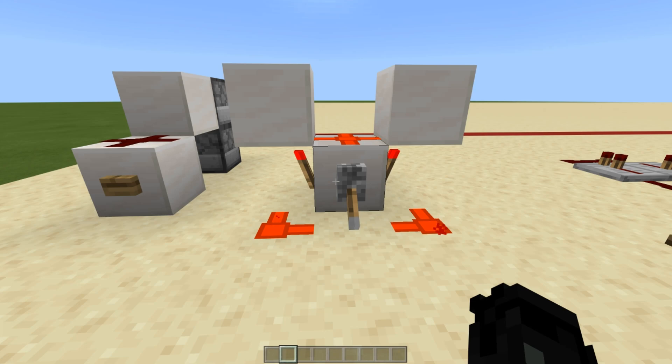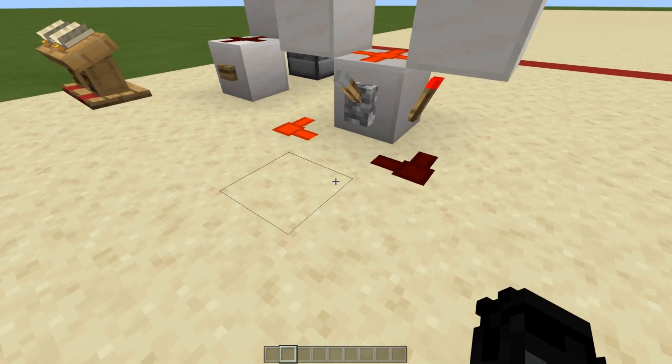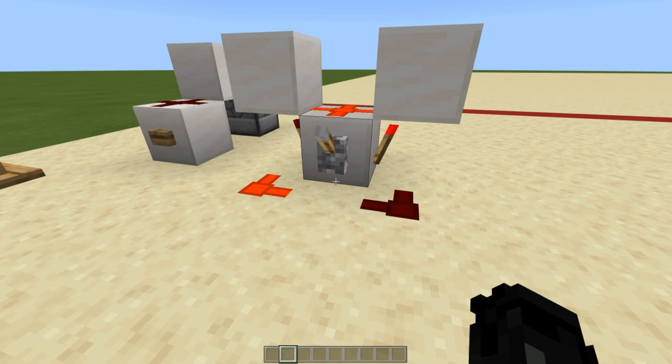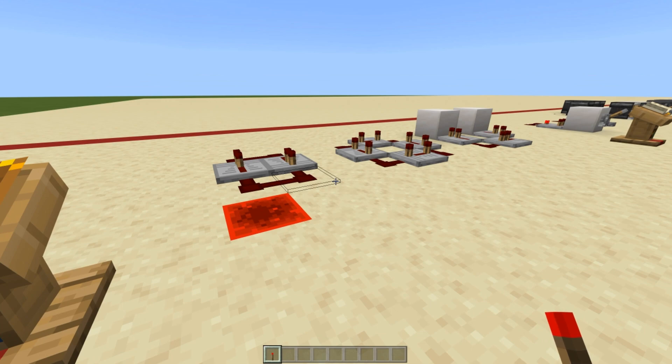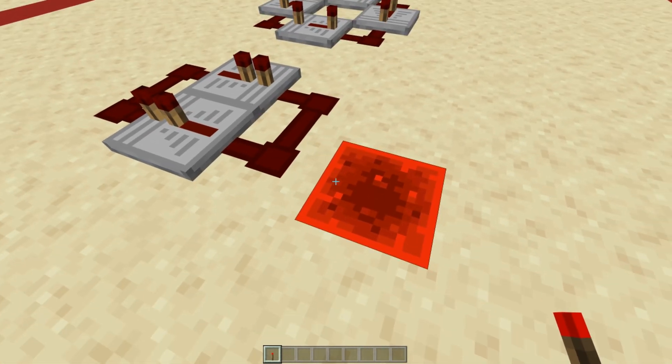Moving on to a more advanced clock that won't burn out — the double-sided redstone torch clock. If you flick the lever you'll see both sides get ridiculously fast signals. You can take two separate outputs from either side, or just one. There are more practical clocks, but if you don't have access to comparators, observers, or the Nether, this is probably your best bet for a simple toggleable clock in early-game redstone builds.